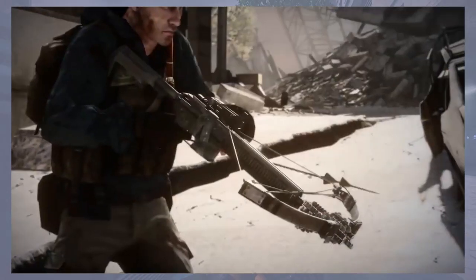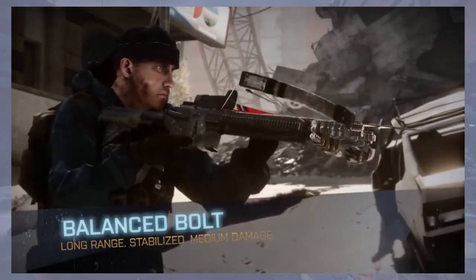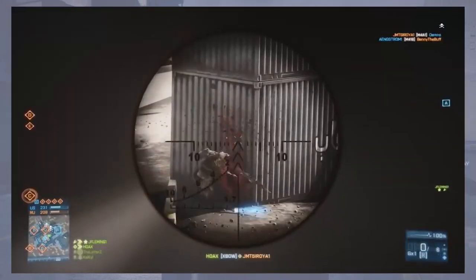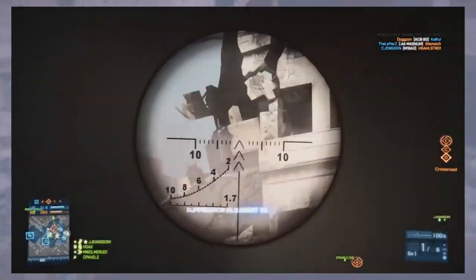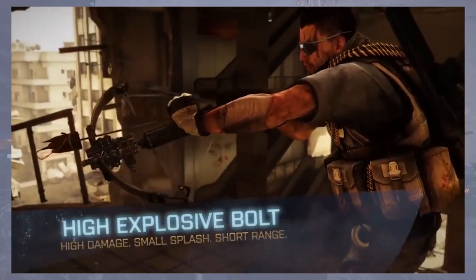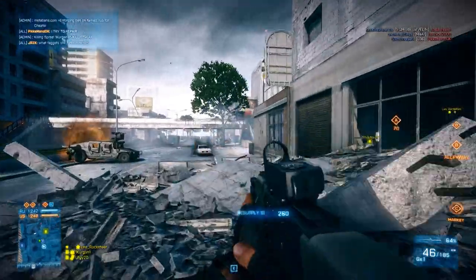Then you've got the Explosive Bolt, which is going to work kind of like a noob tube — it blows up terrain, walls, and other things like that, and it can damage vehicles, though I'm assuming not a ton. It's a very heavy bolt so it's going to have a lot of drop, making it not great for distance — it's mostly for close quarters, making your way through a map by destroying walls. And then you've got the Balance Bolt, which is your long range bolt. It has a very slow reload but it one-hits no matter where you hit anybody, even a body shot, so we'll see how the community feels about that one.